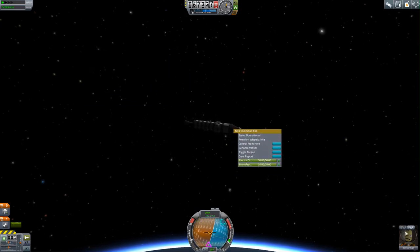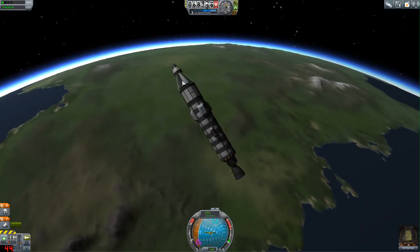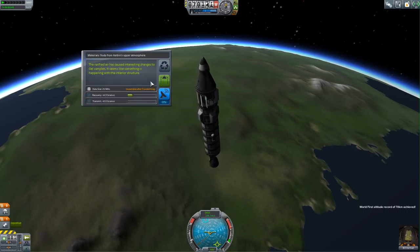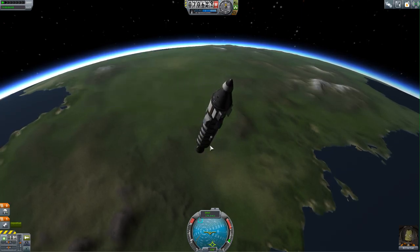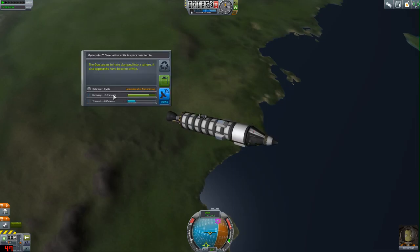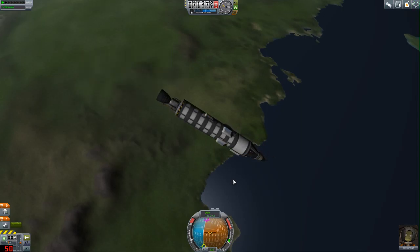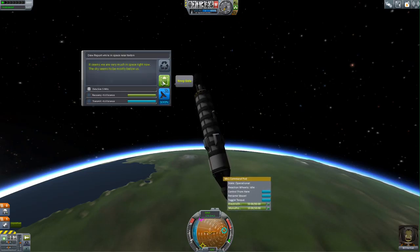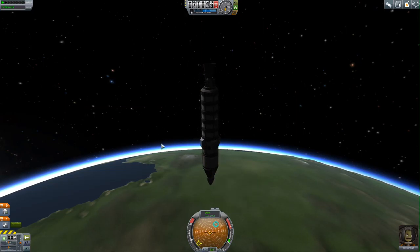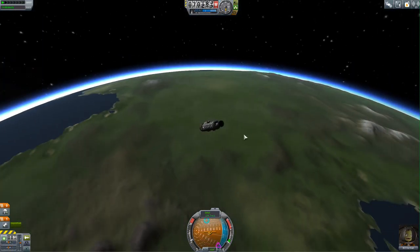I wonder if we can do an EVA here — no, it won't let us. So this is our first successful escape out of Kerbin's atmosphere. We're experiencing quite a low amount of gravity here. I'm just clicking around to see at what point I can get the most science data. Let's observe our mystery goo — 10 science, that's better! The goo seems to have clumped into a sphere and also appears to have become brittle. 10 science is not bad. We get 5 data here. It seems we are very much in space right now — the sky seems to be mostly below us. Let's just zoom out and take in the vista of Kerbin. It just looks glorious.